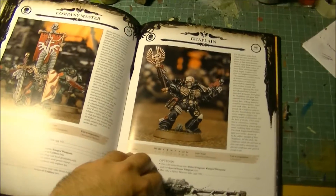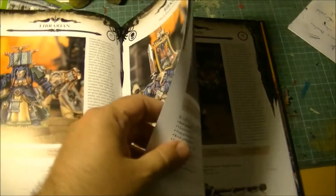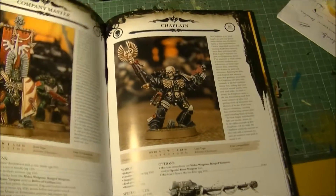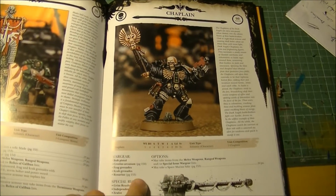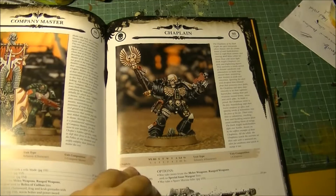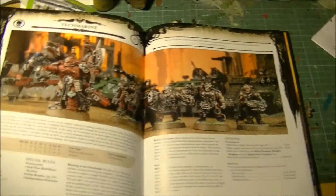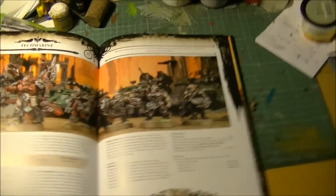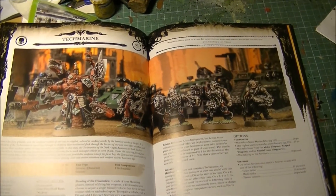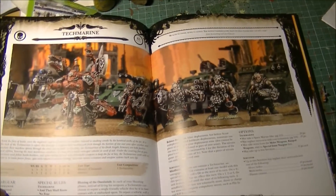We have the Chaplain, who is essentially a cheaper 2-wound version of the Interrogator-Chaplain. He does not have the Deathwing special rule, so he's more of a cheap HQ with some close combat hitting power. Then the Techmarine is almost the same as in Space Marines. What makes Dark Angels different is that instead of chapter tactics, their equivalent is Grim Resolve. Grim Resolve makes them Stubborn, and they do Overwatch at Ballistic Skill 2, which can sometimes be used at Ballistic Skill 3 depending on the detachment, or at full Ballistic Skill within the Lion's Blade Strike Force.